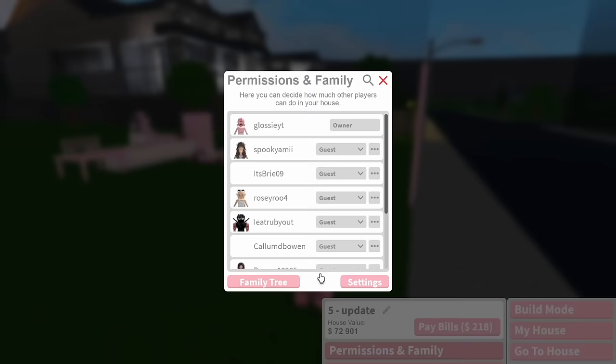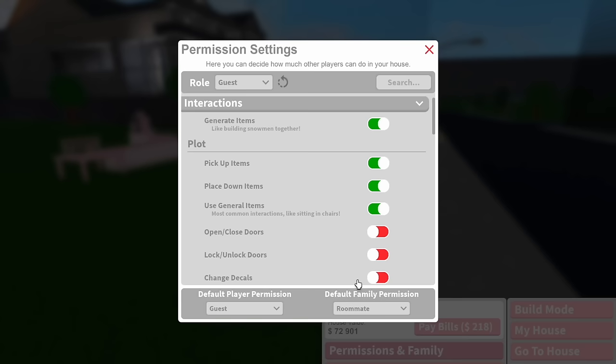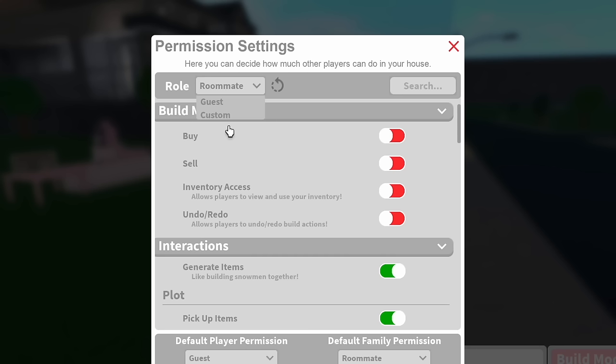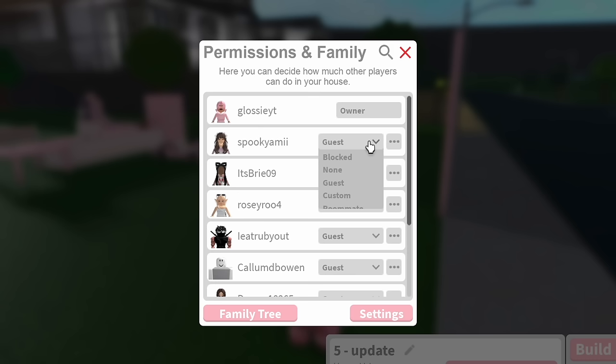To see your permission settings, click on the house icon, then permissions and family, then settings at the bottom. There you can control all of the permissions. Guest and custom have the same list of permissions you can control, and since a recent update you can now pick exactly what you want people to be able to do for all permissions. Roommate and co-owner are slightly more powerful — roommate and co-owner both allow people to build on your plot if you have it turned on, which you can't add to guest or custom. Co-owner also adds the ability to use free cam in your neighborhood if you own one.